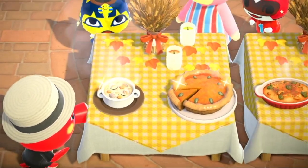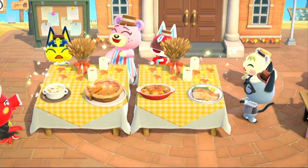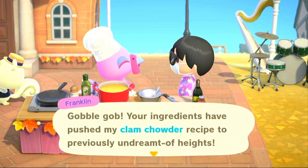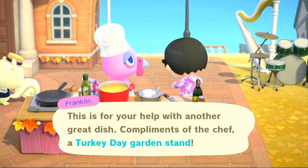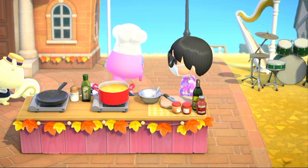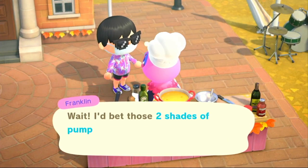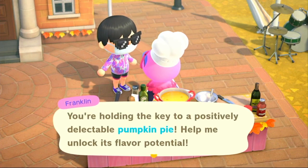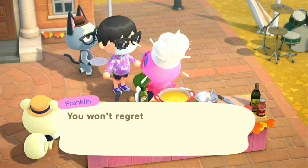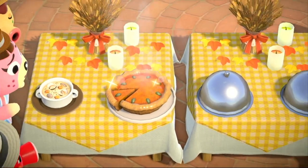The pumpkin pie also has that shiny thing. For the pumpkin pie secret ingredient, you have to give Franklin a color of pumpkin that you did not use already — so you cannot give him the orange pumpkin, and in my case I also couldn't give him a yellow pumpkin. I only had the green pumpkin and white pumpkin left, so I gave him my green pumpkin.